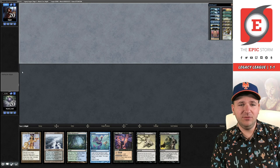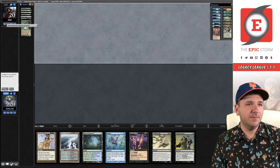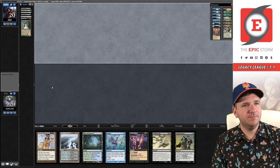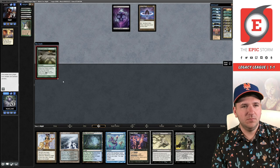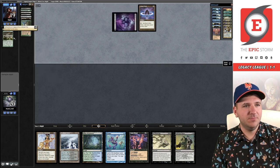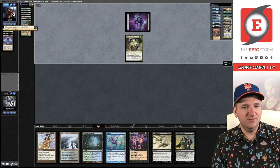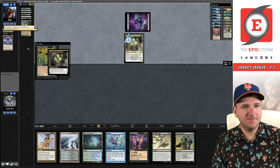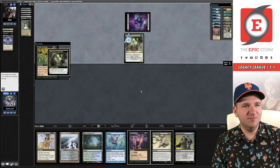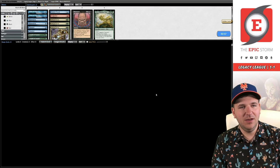This is a hand of Magic the Gathering cards — we'll keep. Serum Powder. I wonder if this is like the Turbo Smog deck. Looks like we're dead. Witherbloom. Yep. Looks like they just have it. Yeah, triple Smog indeed. So we're not winning that one.